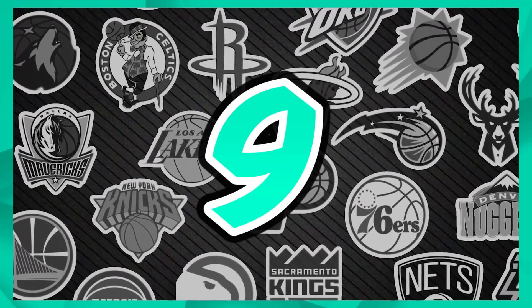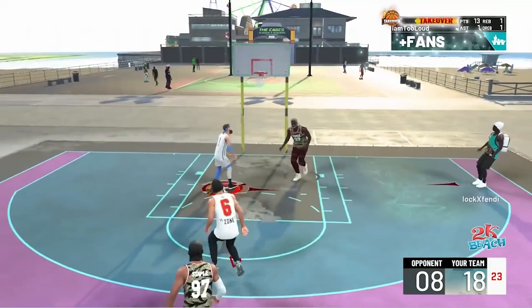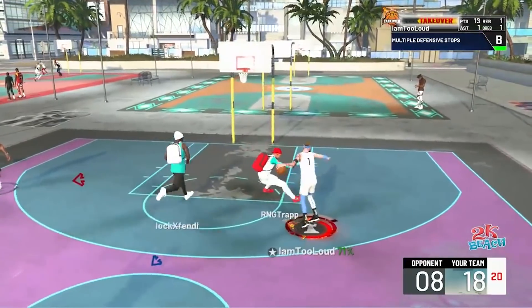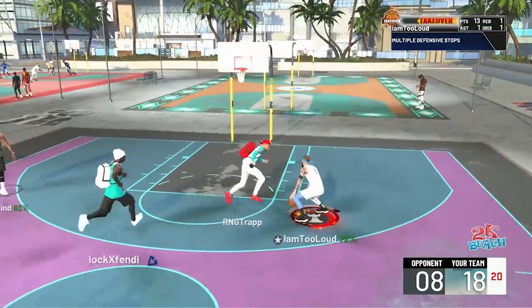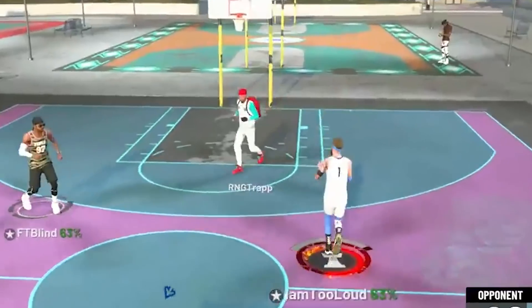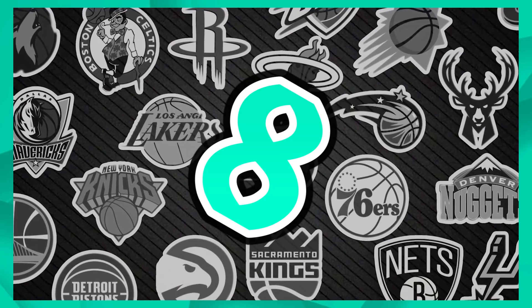At number 9 we have I Am Too Loud — playing in the 2K Beach. He's trying to box out his teammate, gets the rebound, gives it to the dude with playmaking takeover, and the defender sits down — backwards. Not only did he sit down, he did a 180. That's how bad he got broke — he fell backwards. How bad of a defender do you have to be to get broken backwards? Super rare.